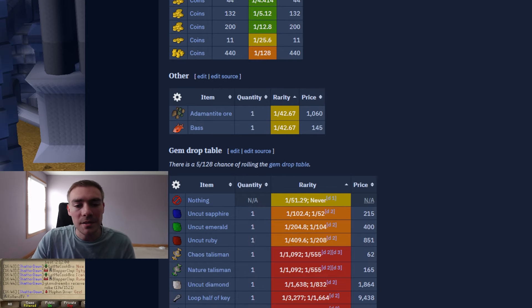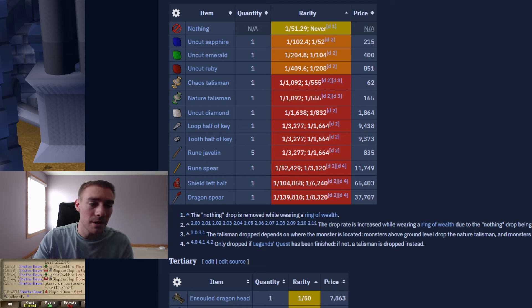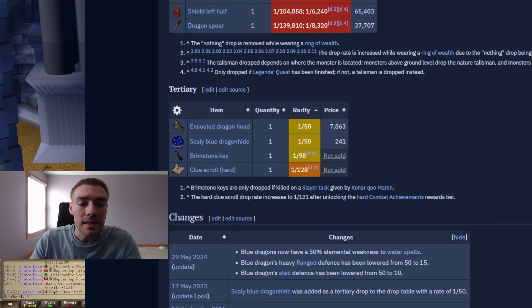Other drops: they drop bass, which is nice if you've gotten smacked a few times picking up loot, and adamant ore, which is always good because it's a 1k drop. They also have the gem drop table, so you'll get a decent amount of uncut sapphires. Everything else I didn't see very much of, but you do have a chance at the shield left half and a dragon spear. They also drop scaly blue dragon hides, which are absolutely phenomenal for herblore gains — a fantastic addition to the game, letting you turn them into blue scales noted.